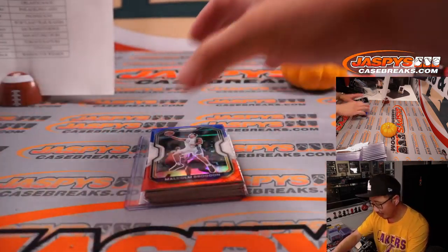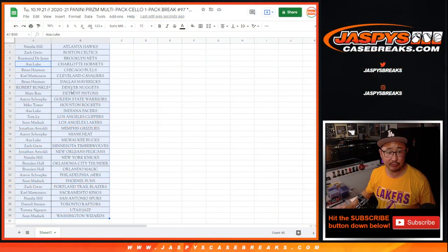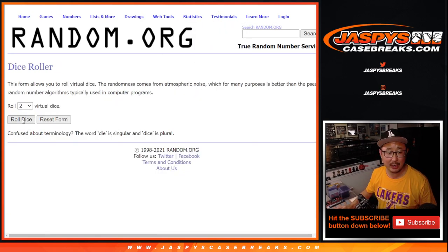I was hoping for a rookie red, white, and blue, but no dice there. Nothing too crazy, but let's flip back to this list. Let's gather everybody's names again. The crazy part is who's going to win those mixer spots.